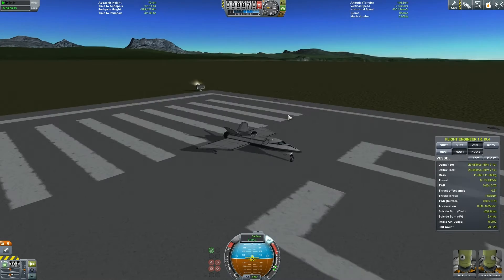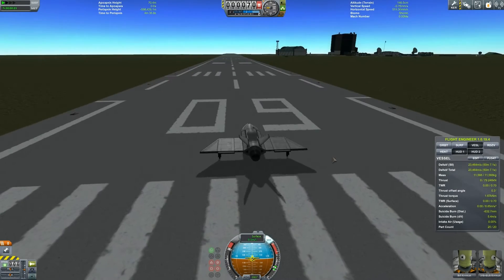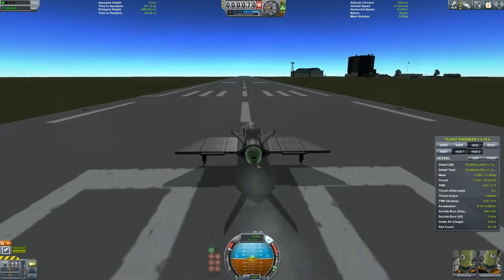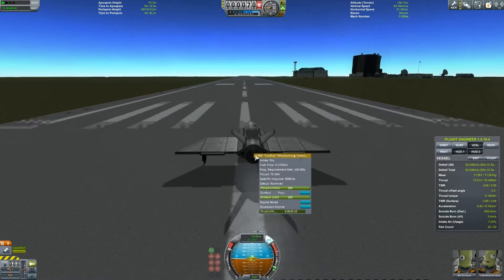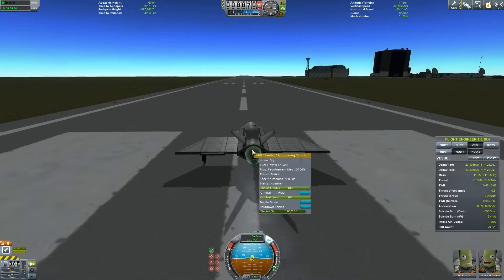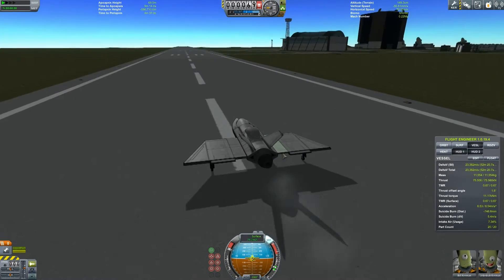That's one of the contracts you get — to ferry passengers around. So I've tried to build a plane and this is my first attempt. I've got other planes but I wanted to show you where it all began. I haven't got the rapier engine so I've got this J404 Panther afterburning turbofan engine, which is not bad. The elevons on this I don't think are great either.